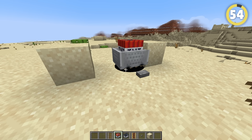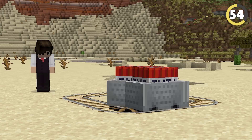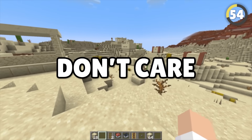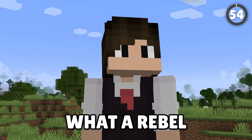If you stack minecarts on a singular rail, you can create a nuclear bomb! The minecarts will glitch out and move on their own. Try getting rid of the rails? The minecarts don't care — it'll keep on going and blow up an entire village. What a rebel.